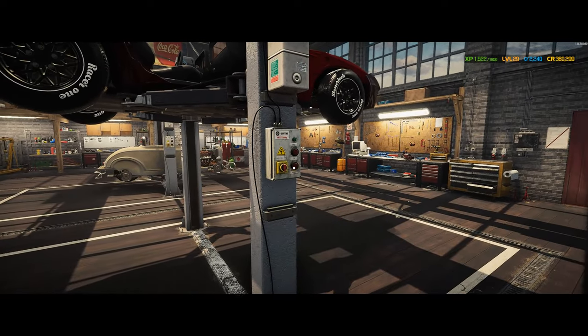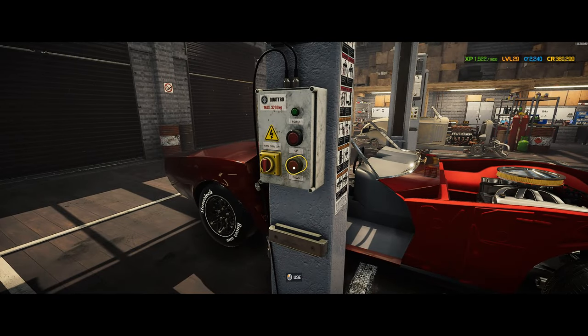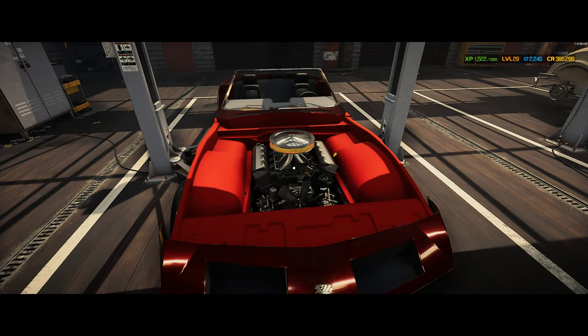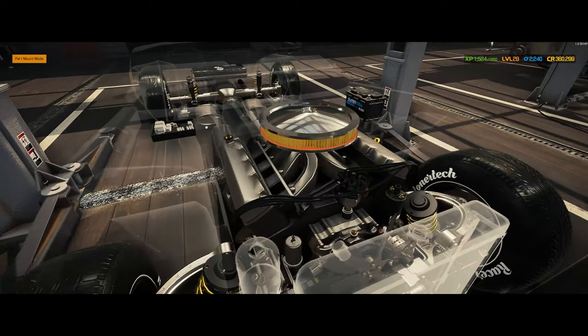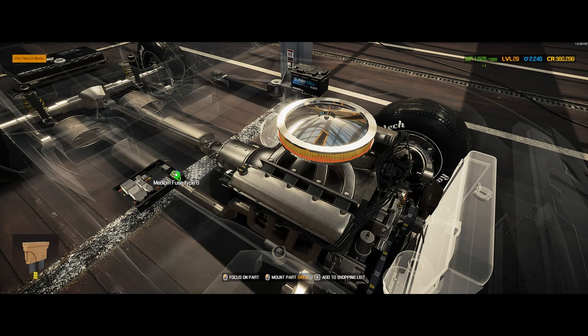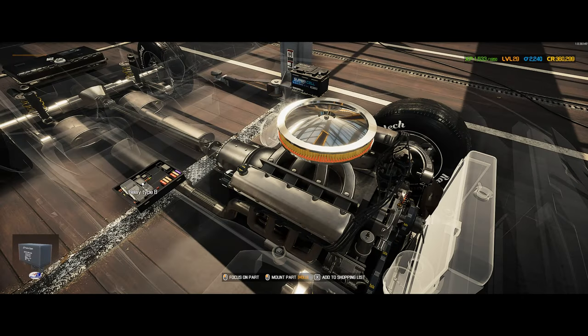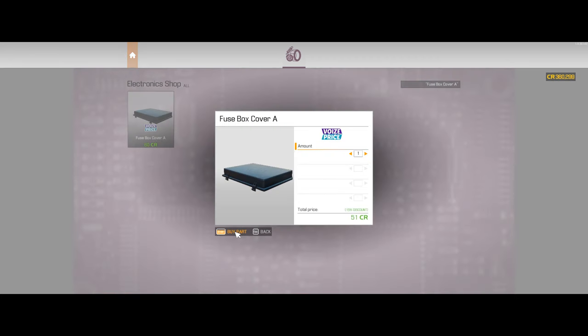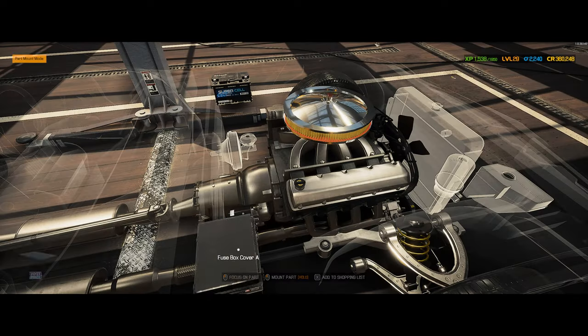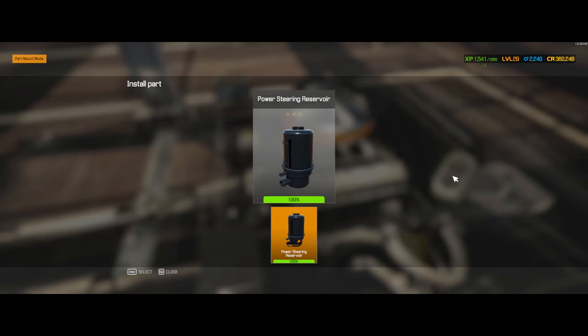We should be able to lower this thing to the ground. Put our battery in. Put our fuse box in - get a little closer for these. She ain't going to run very good without fuses. It would have the round fuses in a car this old, but that's alright. Got one more - we're going to need that. Let's buy that and slap it on there. We're slapping it all.